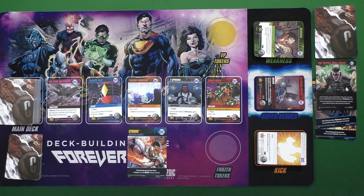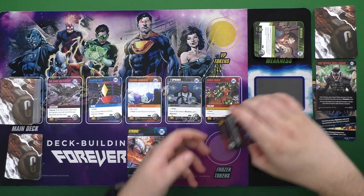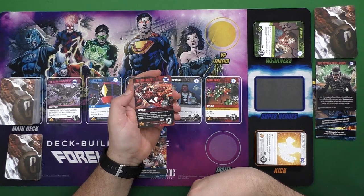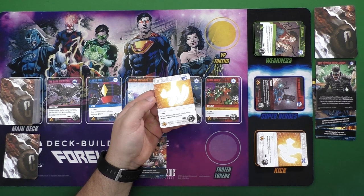Weaknesses can also end up in your score pile, so they matter for end game scoring. Breakthroughs replace the kick stack — they have no type, still give power, but after playing them you have the option to return the card to the stack to destroy a weakness or vulnerability in your deck. That's a great way to quickly get rid of those weaker cards and make sure your big character card doesn't get captured.